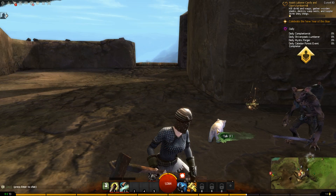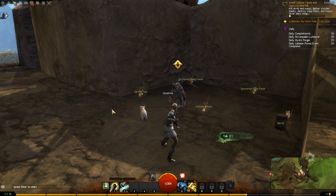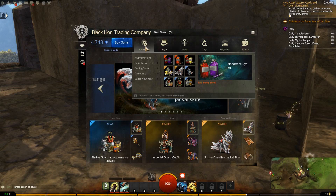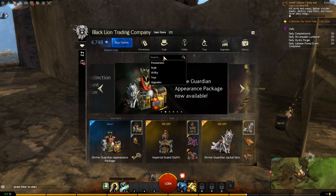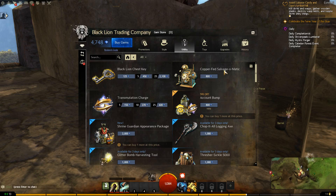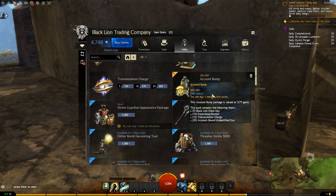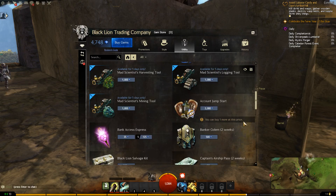Here you can see my animal companion, my pet. What I basically bought in the gem store — this is by no means a pay-to-win game, I have to point out. I'm also playing Black Desert Online which is really pay-to-win, but here the only things you probably want to buy from the gem store are the unbreakable tools. I also have the copper-fed salvage-o-matic.